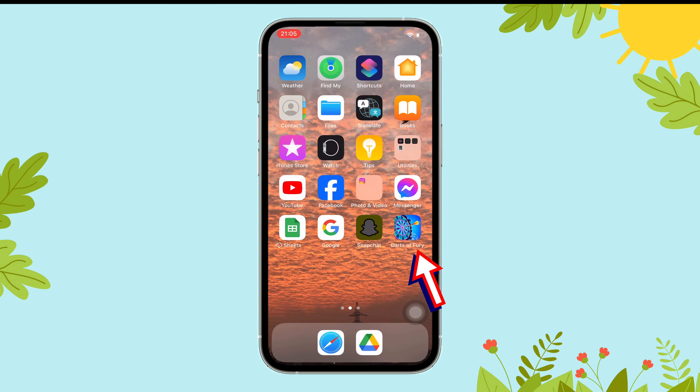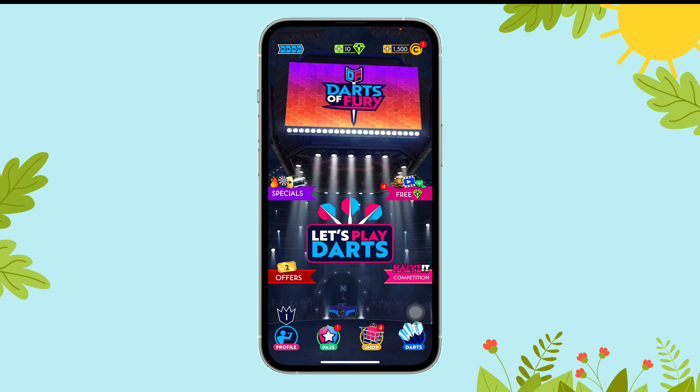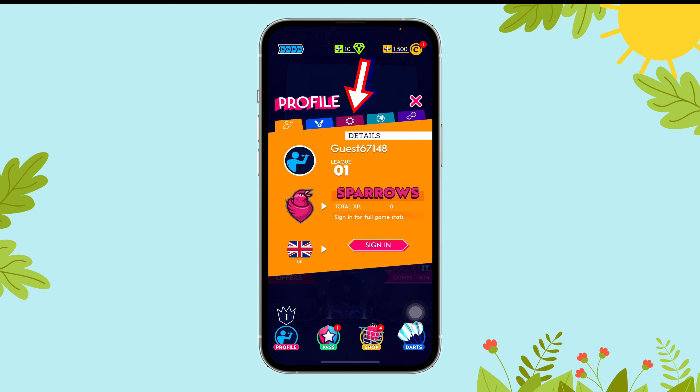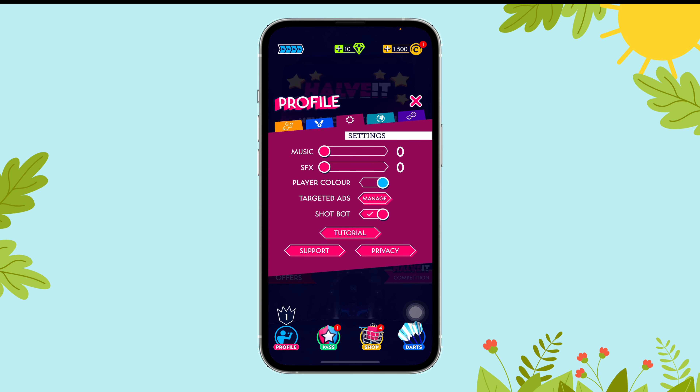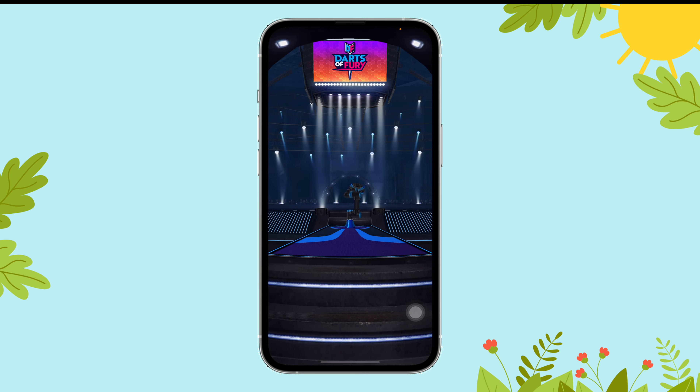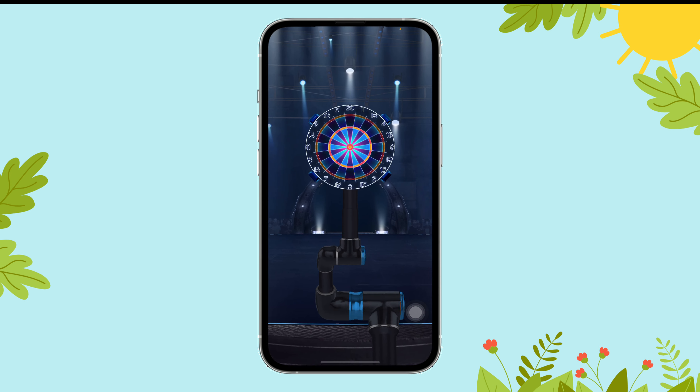First of all, open the Darts of Fury app on your device. Now, select profile. Here you can find the gear icon. Tap on it and then select tutorial. Now, you will get a full tutorial on how to play Darts of Fury. And that's it.